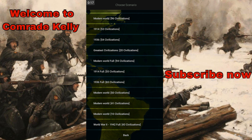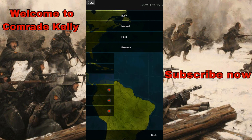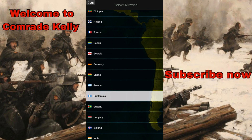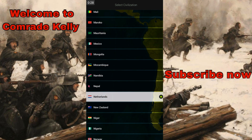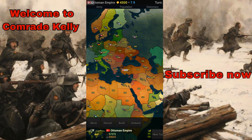In order for this mod to work, you go to Modern World Full, and after that you choose the Ottoman. Start the game and boom.